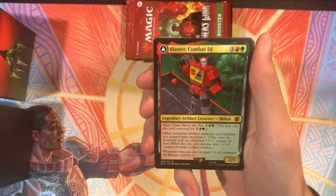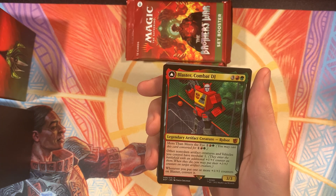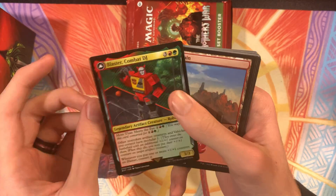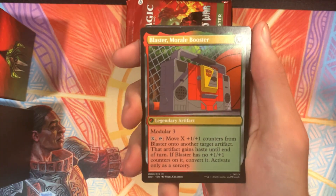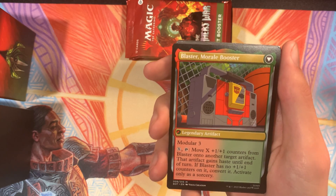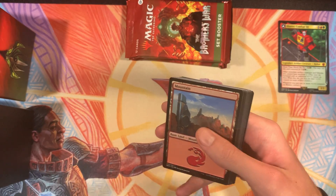We got Blaster, the Combat DJ. He's a 3-3 for one red and green, and we can cast him for his Prototype cost of one red and green. Other non-token artifact creatures and vehicles you control have Modular 1. And whenever you put one or more +1/+1 counters on Blaster, you convert him into Blaster, the Morale Booster. He's got Modular 3, and then for X and tapping him, we can move X +1/+1 counters from Blaster onto another target artifact and give it haste until end of turn. If he has no +1/+1 counters on it, he converts. It can only be done at sorcery speed. Cool — that's the promo transformer card.